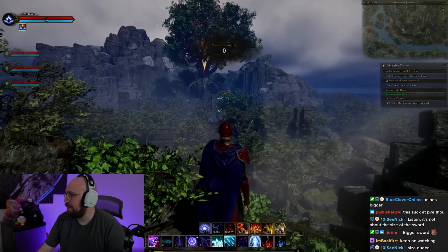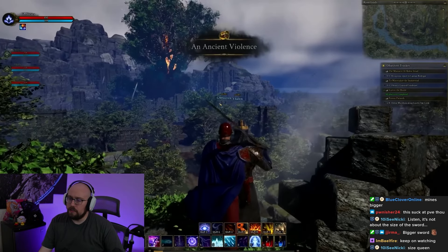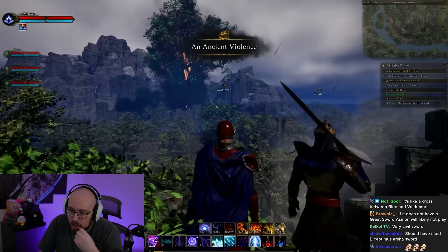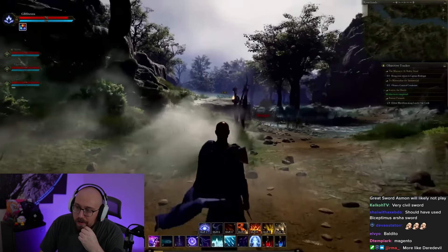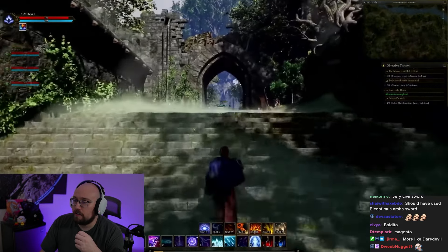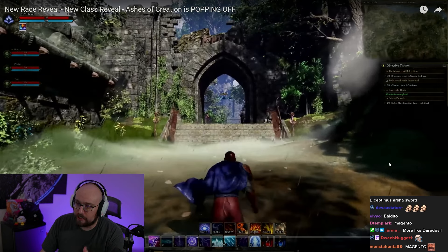In addition to this, Stephen also revealed that alongside the Fighter showcase we'll also get to see the story arc teased at the end of last month's live stream, revealing more of the finite content we'll be participating in during Alpha 2. But we don't want spoilers, do we guys? We don't want Intrepid to reveal every single piece of content before Alpha 2 even starts.